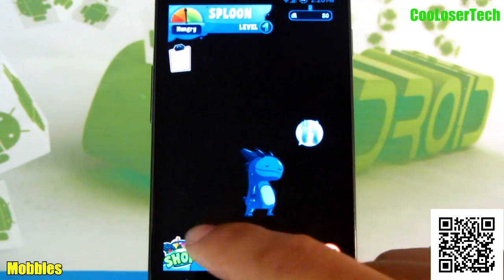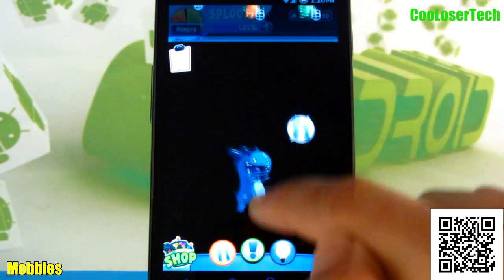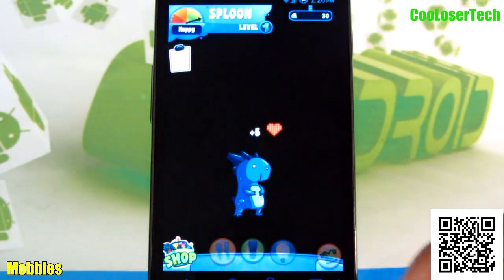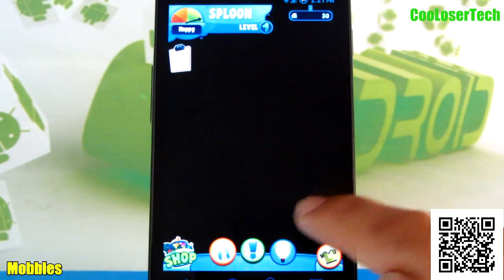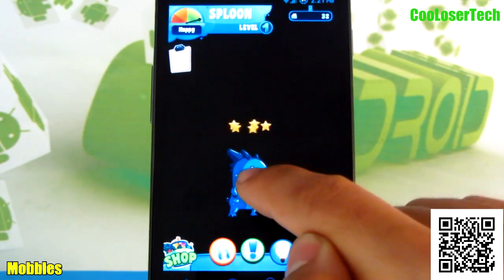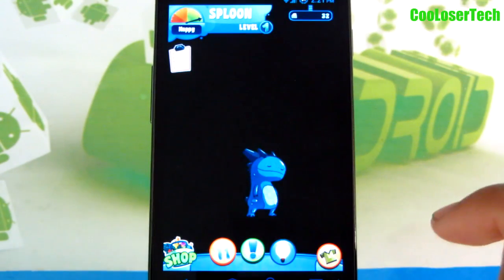I don't have any food, so I'm going to go to the shop for some food. Let's buy this — and now let's feed this little guy because he won't shut up. There's his hunger meter and it fills up. Now he's happy. You'll see that he'll leave little things around and you can tap on him — I don't know if it's like disciplining him but I like doing this. Go try it out for yourself.